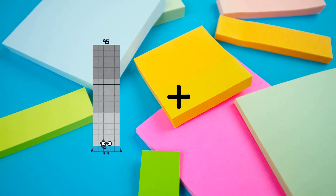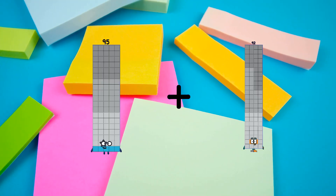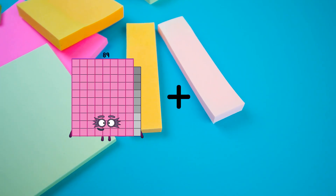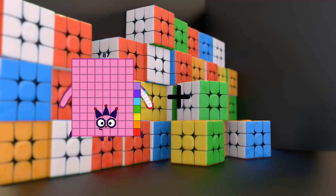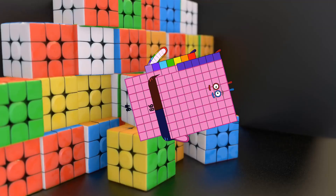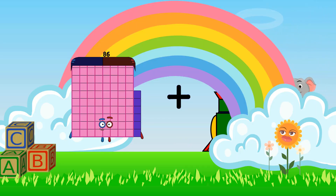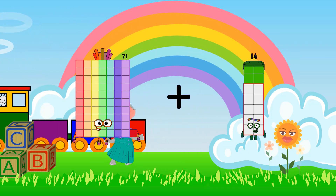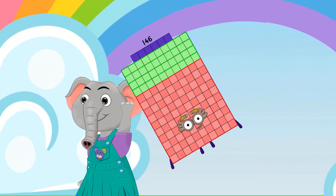95 loss. 92 equals 187. 87 loss. 86 equals 173. 71 loss. 75 equals 146.